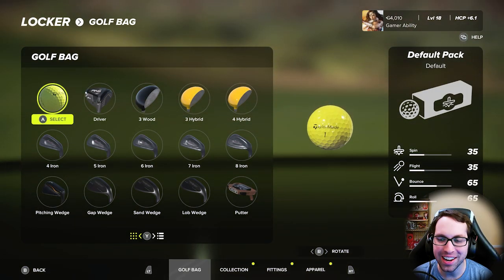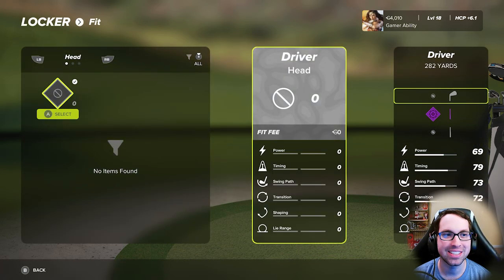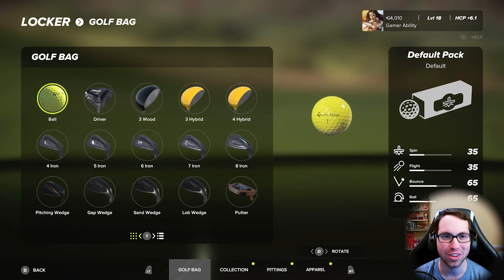Now let's move on to fittings — I love the new system in this game. You can fully customize each club. When you click on a club, go to the Fit section. This is where you earn club parts as you play: each time you level up, sometimes you get random drops after a round of golf or an online match. You also get these from completing sponsors and taking down rivals in Career Mode. You can apply these to your clubs.